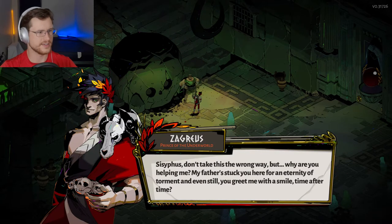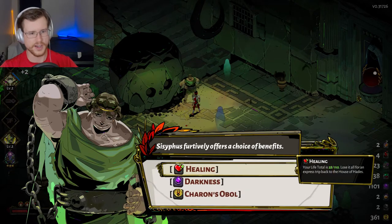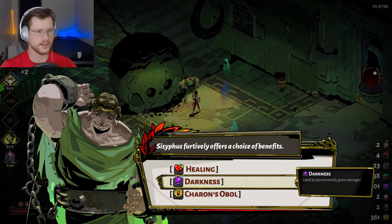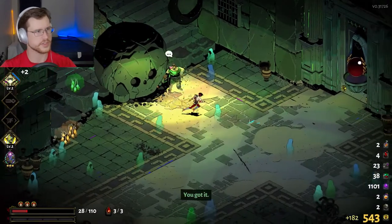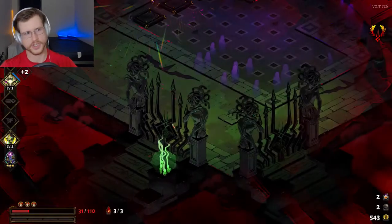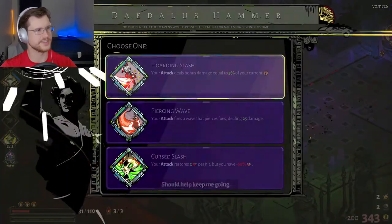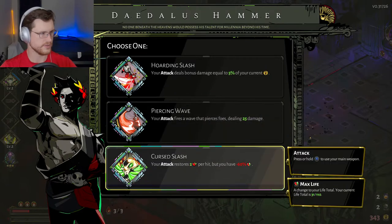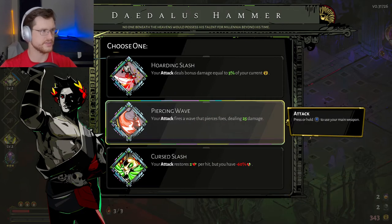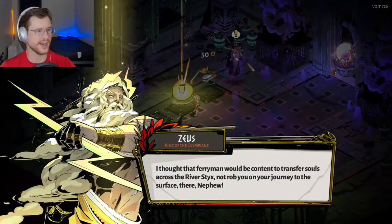Don't take this the wrong way Sisyphus, but love you — you're awesome. In this case we're going to take Charon's Oval because I don't really need Darkness right now. We're just going to grind up some money here. Let's do Piercing Wave for a little bit of range capability, and we'll get some more Zeus as well. It's funny — Charon was the first person I gave Nectar to. He's one of my favorite characters in this game.